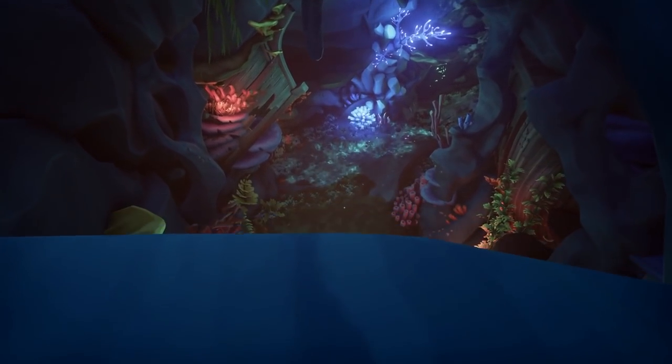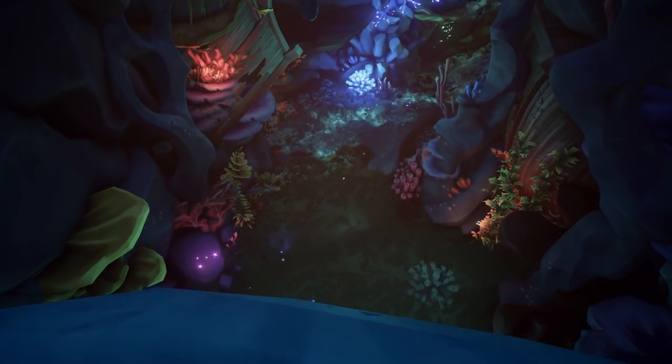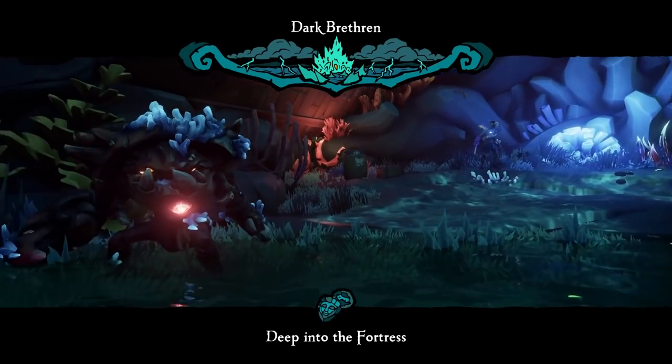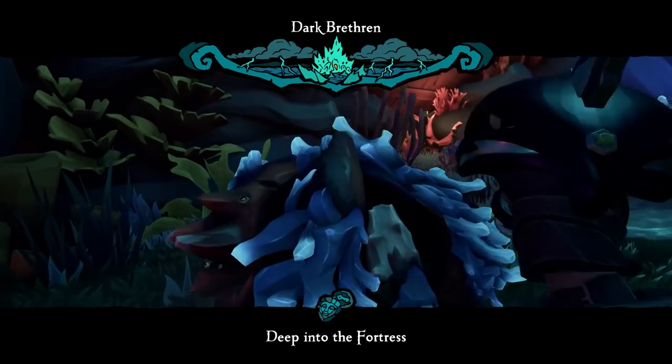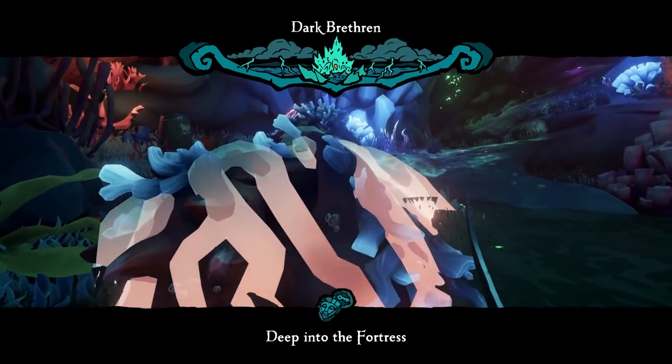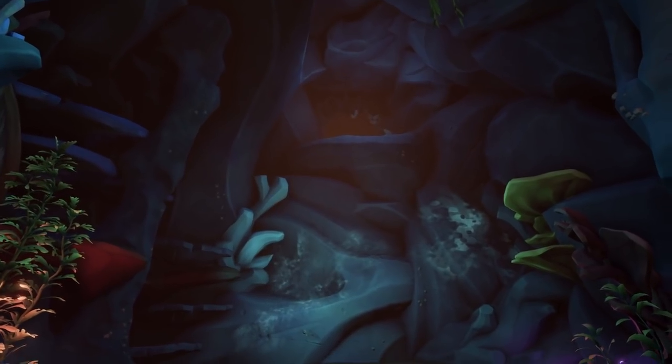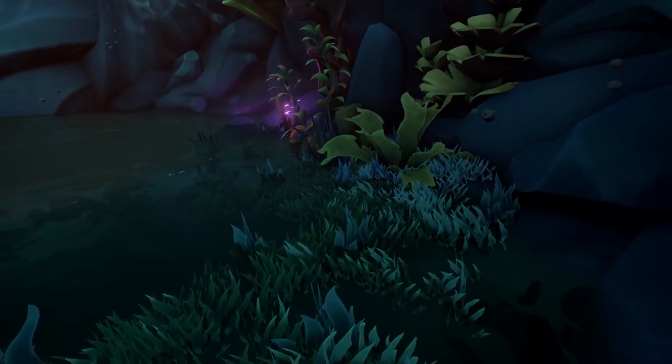Once you jump down, you're going to get to the next part of the map. There's going to be a little bit of a fight right here at the bottom of this waterfall. But before you leave this room, there is a journal in there. After you've completed all the enemies, the journal is right here on the right.